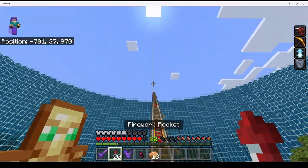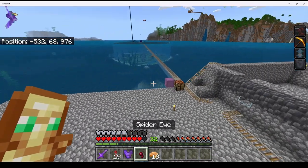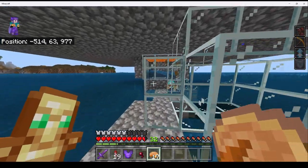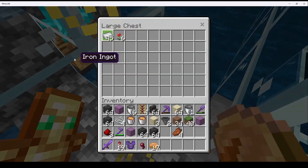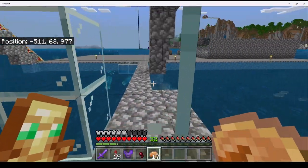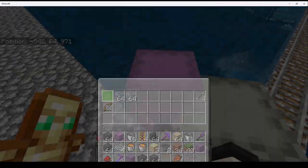I'll go ahead and show you the iron farm over here. It's not really special — only produces like 440 iron an hour. If I can find the video, I will link it in the description if you want to build it in your worlds. It's a little iron farm with villagers and that little capsule over there. I actually haven't tested the rates myself since I haven't been over here much — it's out of render distance. But there's one right now as we speak — made 45 iron in not even 5 minutes we've been in render distance. I need to get these shulkers.